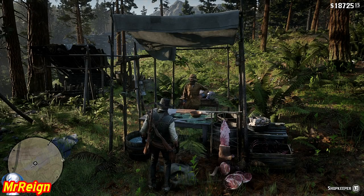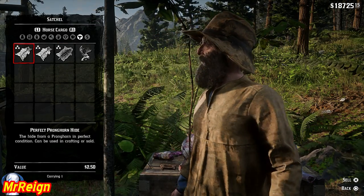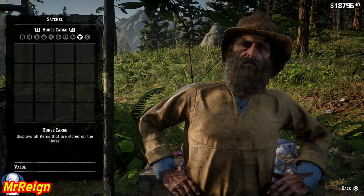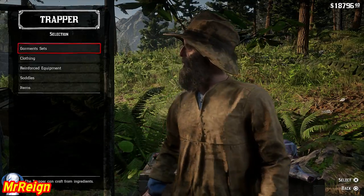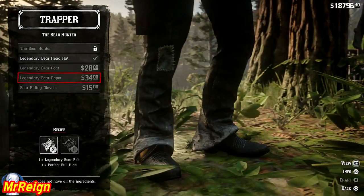Here we are at the trapper. You're going to be able to craft — I think it's a vest. First sell your stuff; second from the right is your horse cargo. Sell the carcass as well for some cash, and then we're going to craft. Under the trophy buck — there it is right there.